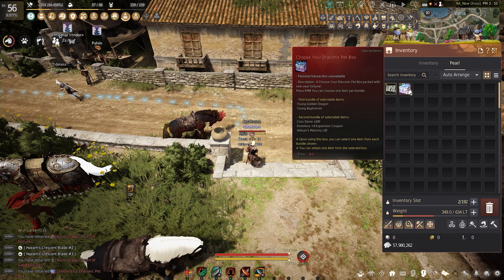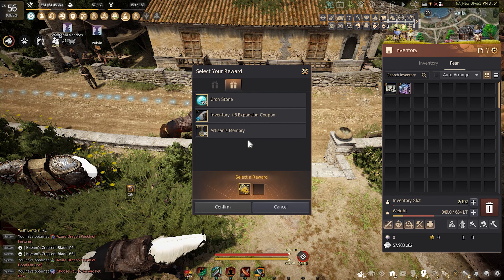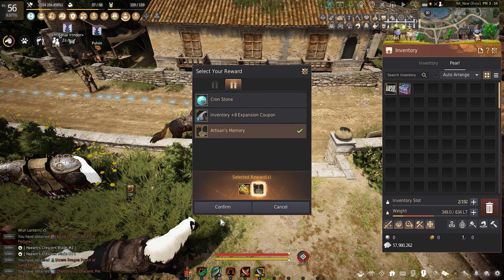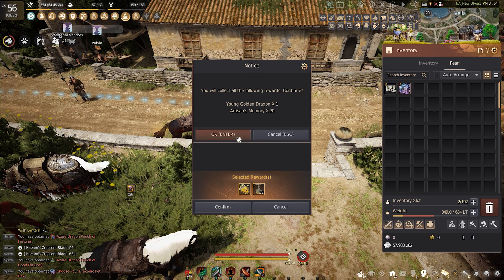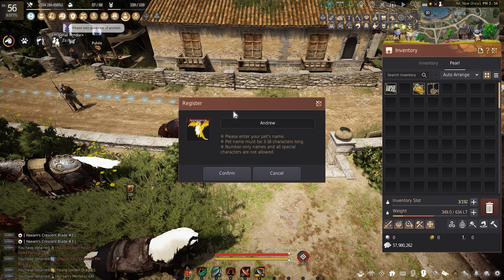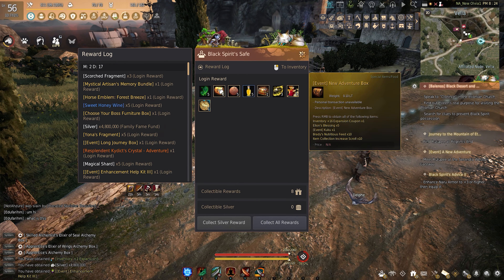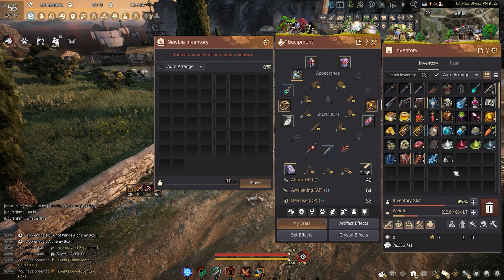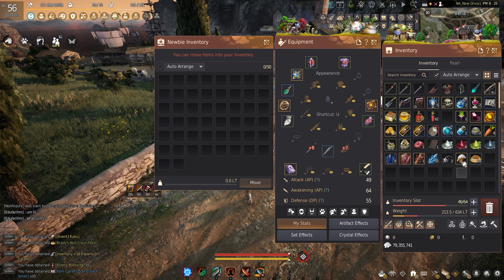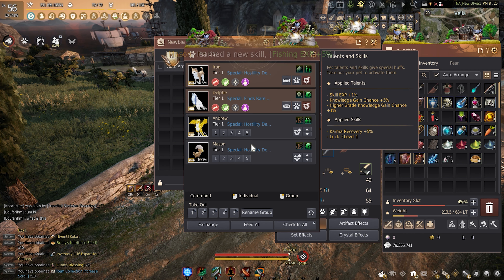Due to it being the Year of the Blue Dragon, we got these little event pouches and I ended up getting our third pet on the brand new account. I think I accidentally skipped over this new adventure box when I was first skimming through the items in the Black Spirit storage, but after further inspection I received a cuckoo pet — which ends up being the fourth one we get on this account.